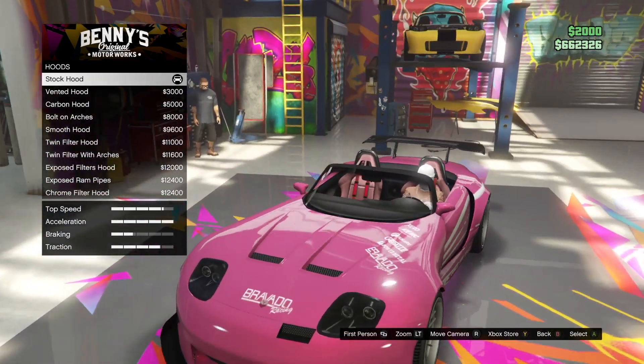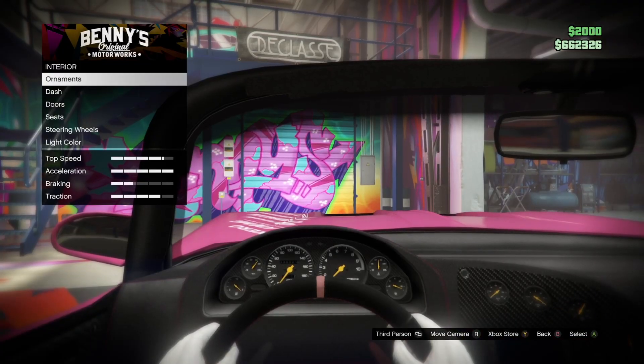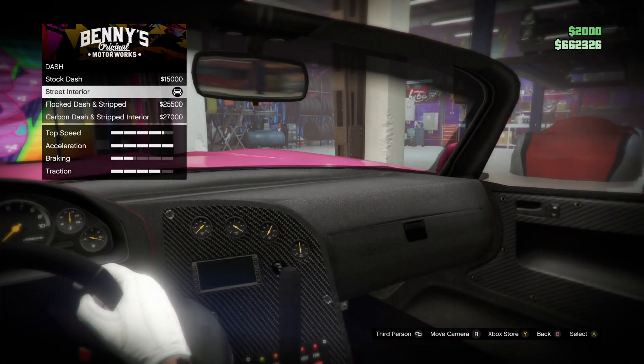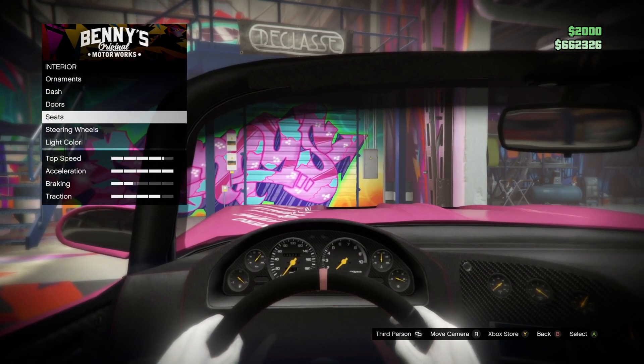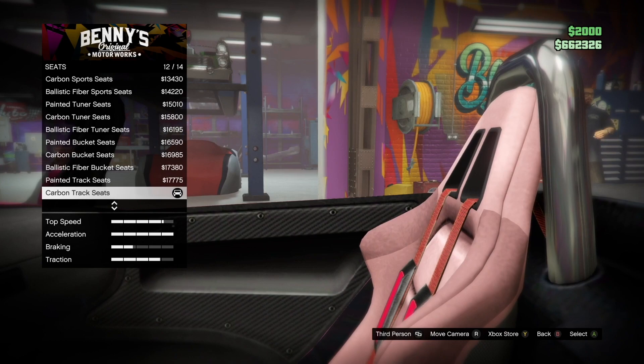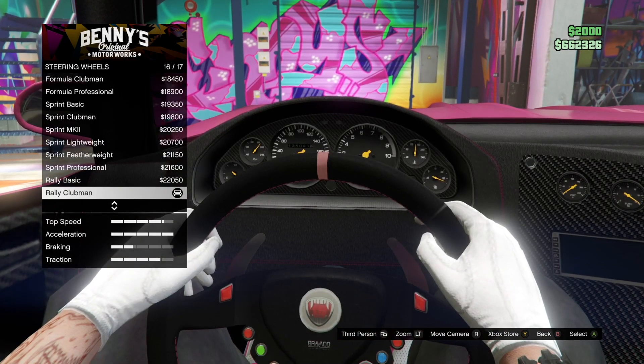Fenders is Revitless Rear Arches. Hood is Stock Hood. Interior — Dash is Street Interior, Doors is None, Seats are Carbon Track Seats, Steering Wheel is Raleigh Clubman.